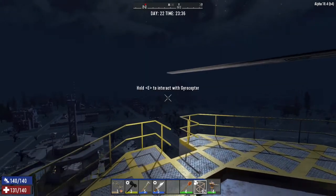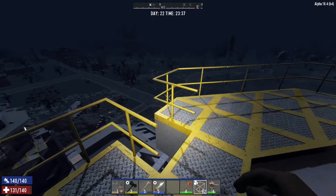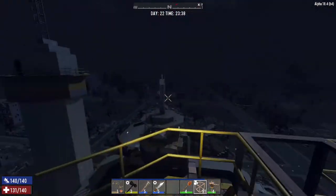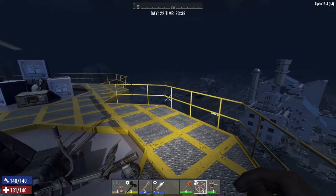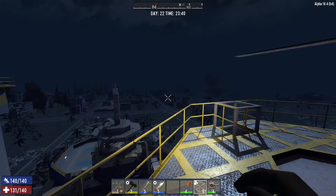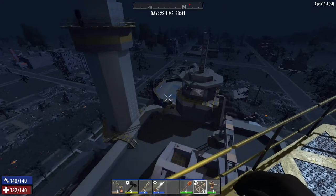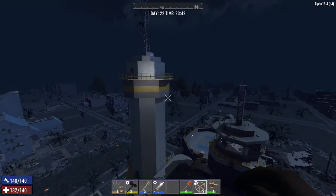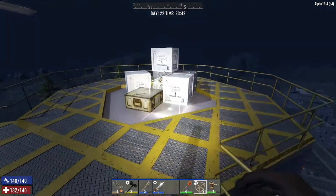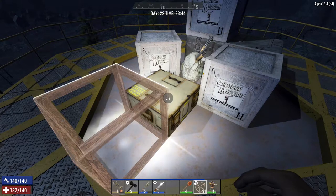Hello everyone, welcome back, this is ZedTube and we are back in another Seven Days to Die episode inside the ZedTube survival series. I left off the last episode in this random town where I was testing out my gyrocopter. I flew past this Shotgun Messiah and decided to try and land on the roof, which I did. I knew the main loot is here so I just landed here and decided to loot this stuff — slightly dangerous.